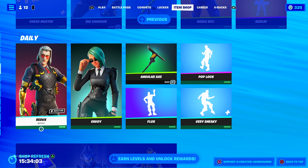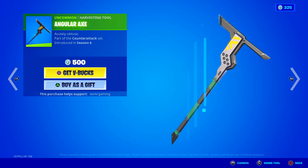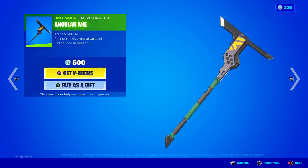They brought back Redux — that's awesome. When is the last time we got this on the Item Shop? I think this hasn't been back for like three years or something. This is like a Fortnite Season 6 harvesting tool, and I swear this probably has not come back since the OG Fortnite map. This is Acutely Obtuse — it's got a nice sound to it. People are going to be excited about that. Very rare Fortnite harvesting tool is back today.